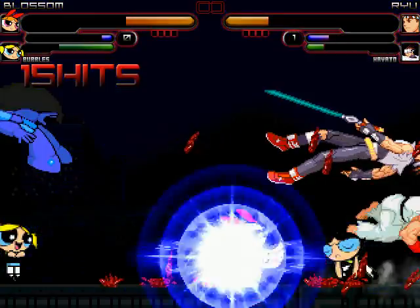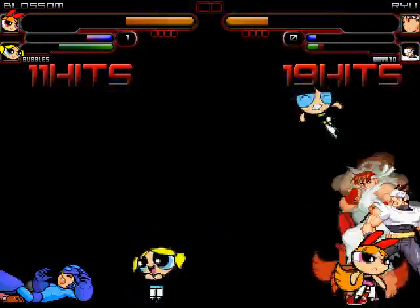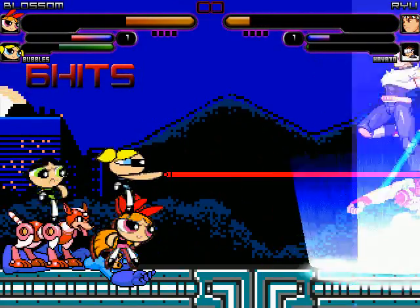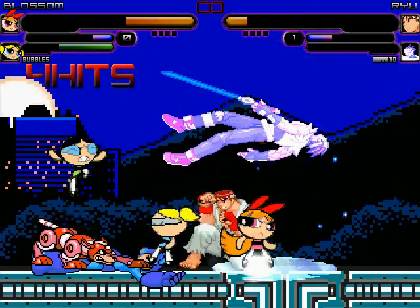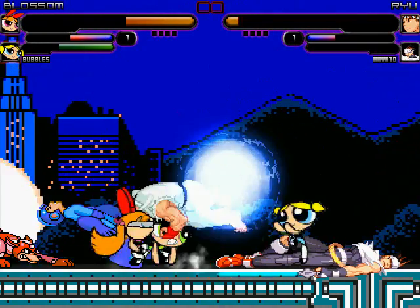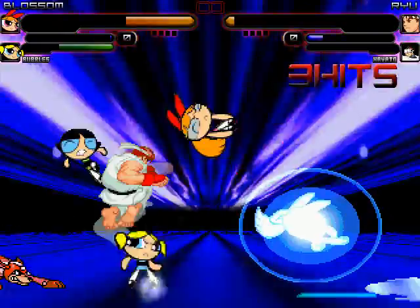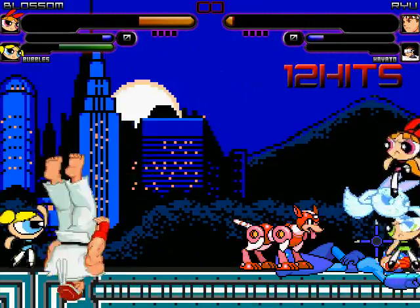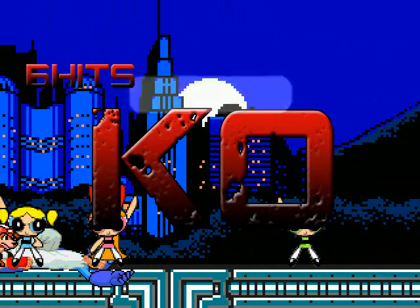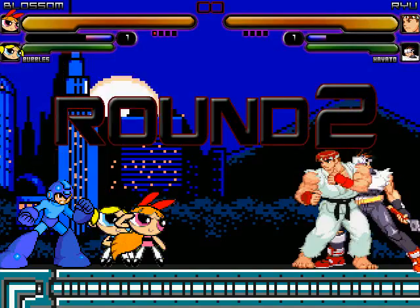I look at Blossom to use with the Uppercut. Mega Man is down. Hayato is down as well. I look at Blossom to use with the Harpoon Attack. I look at Bubbles to use with the Super Fist Combo. I look at Ryu to use with the Tatsumaki Book and Super Kick. I look at Buttercup to use with the AK-47 gun and it takes down Ryu. The round is taken 1-1. Let's go to Round 2.